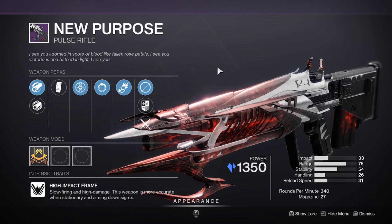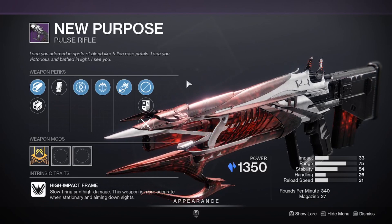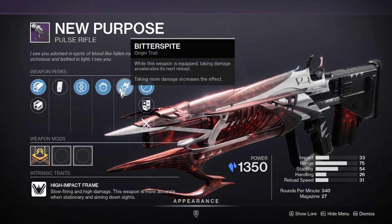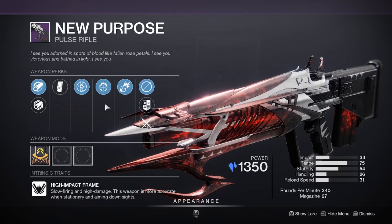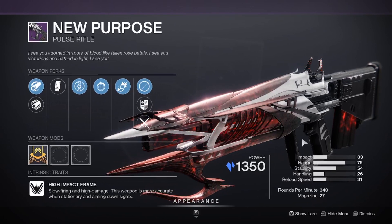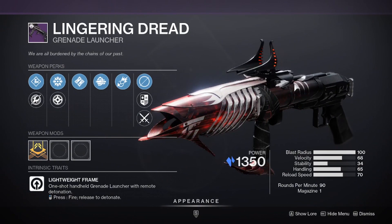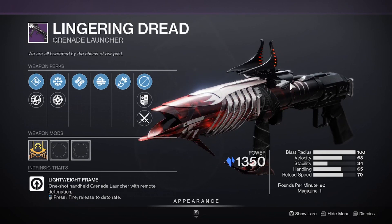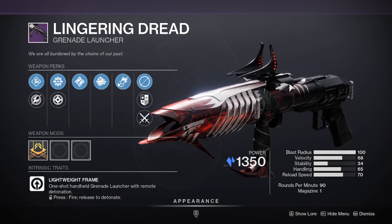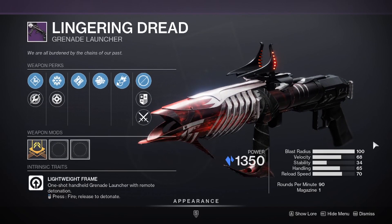We also have a pulse rifle called New Purpose, which looks absolutely amazing — it's a 340 RPM pulse that sits in the primary slot, shoots slower but carries the Bitterspite perk, so the more damage you take the quicker your reload. I'm very interested to see what perk combinations make this a PvP god roll. For grenade launchers, we have the Lingering Dead, which also looks amazing. It appears to be a single-shot grenade launcher in the primary slot — not a wave-frame unfortunately — and I'm not sure if it rolls with Blinding Grenades, but if it does I'll definitely be getting one.